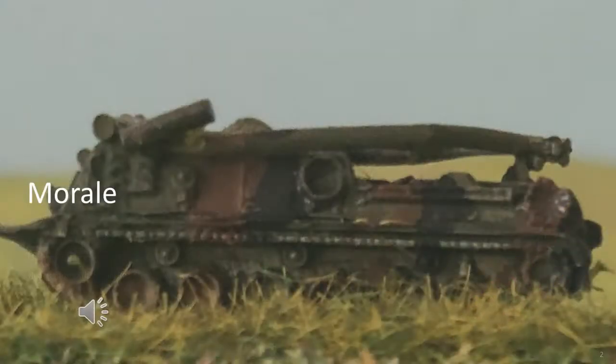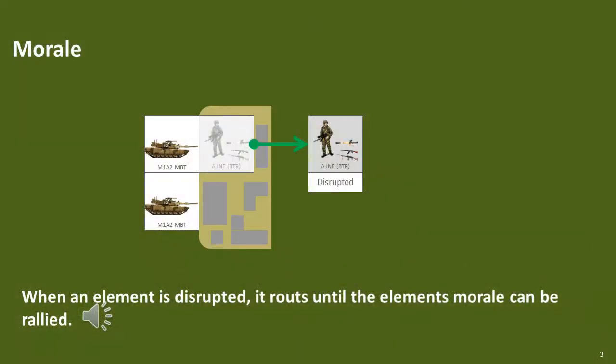I will start with morale — when certain conditions occur, elements will need to do a test and players may lose control of their elements as a result. The morale rules cover occasions where an element's cohesion is lost when, in the face of apparent death or destruction, the troops panic and attempt to escape from the enemy. This is called disrupted. All control has been lost until the element's morale can be rallied.